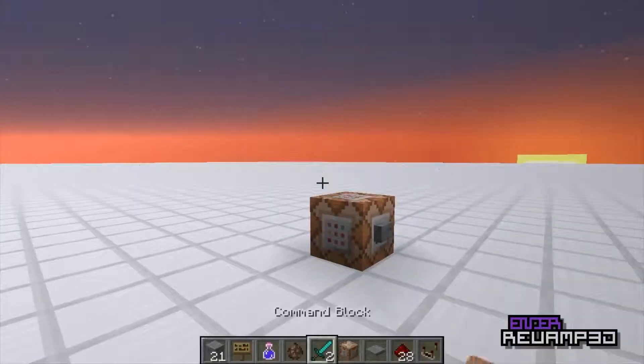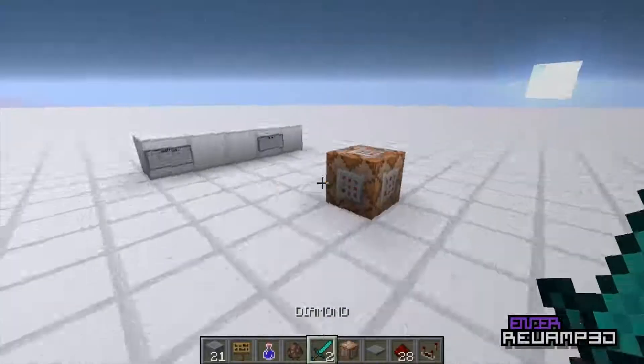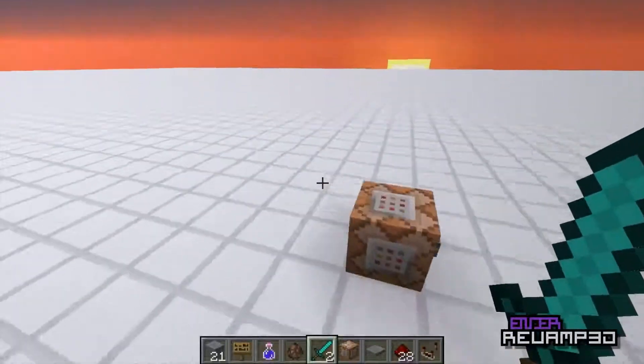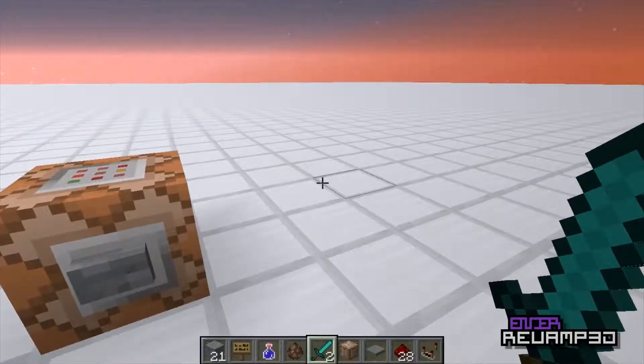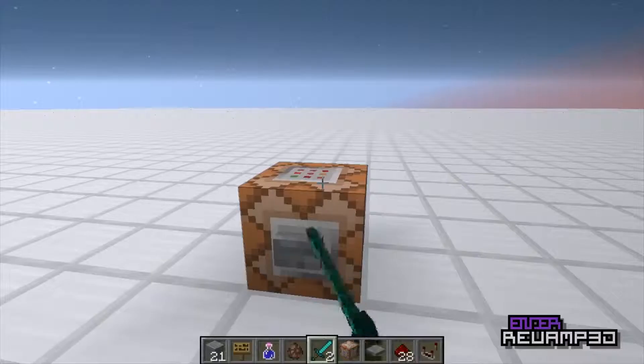If you switch back and forth you can see 'diamond' and the extra data you can give — you can put this in command blocks now. If you want it in a custom map and you wanted to give players special weapons, you couldn't before unless you used dispensers. That's what I did for my Gladiator Arena — check that out if you haven't.